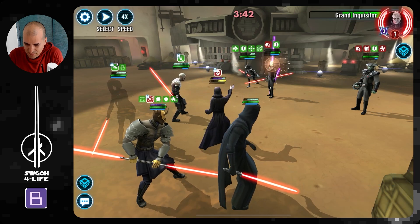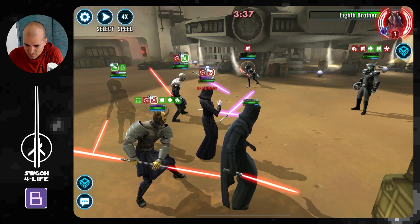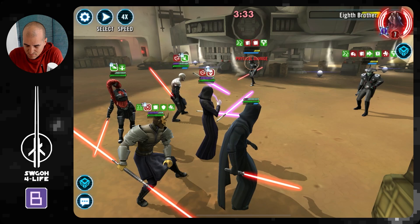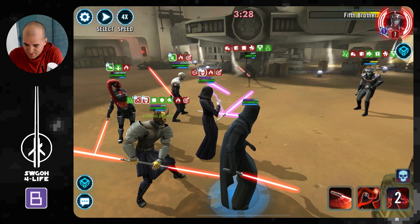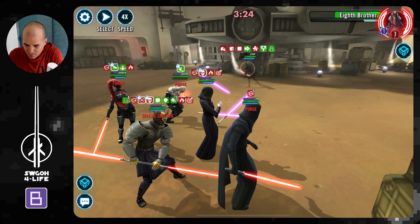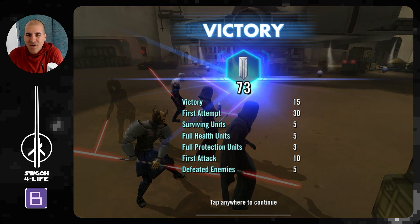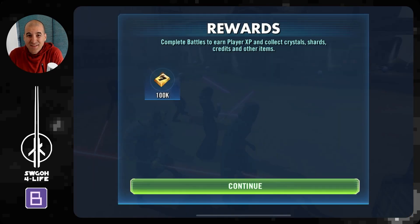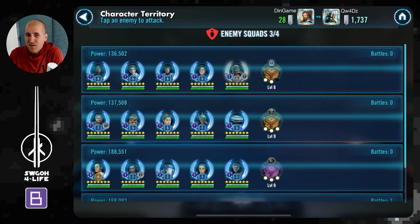Let's just get him down. Go after Eighth Brother next. He got Damage Immunity — that's from the datacron, I guess — so I can go ahead and dispel it. Finish him. Okay, that was a close one. So Treya still kind of works, but not very comfortably as before — it's a bit of a nail-biting situation. The armor probably helped offset some of the damage these guys were putting out.